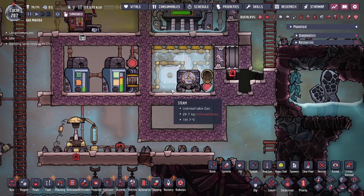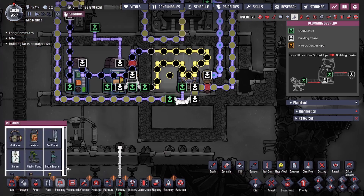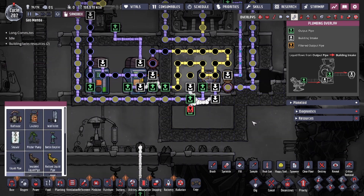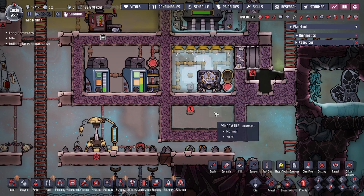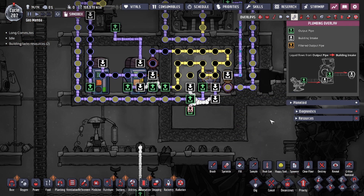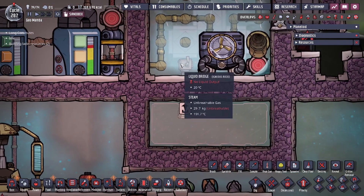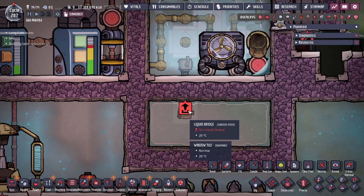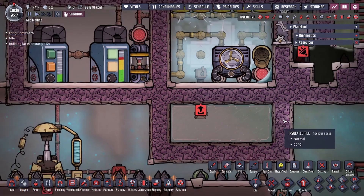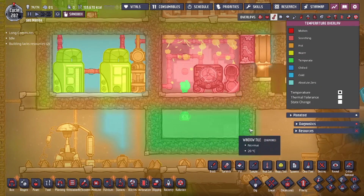We're going to show you what happens if you accidentally build something where you have a bridge like this. This bridge setup might be because of how your aqua tuner pipes are set — you might have to do something like that. The only thing you're paying attention to is the fact that you're bridging from this tile to this tile, even though there is an insulated wall here that was preventing any heat transfer. We're going to look at this now.